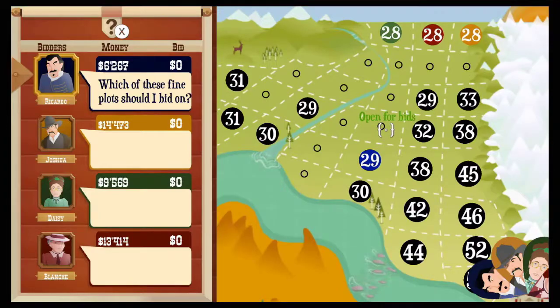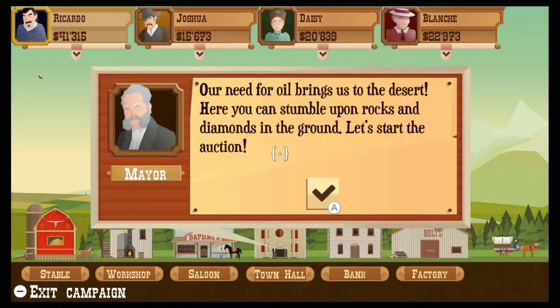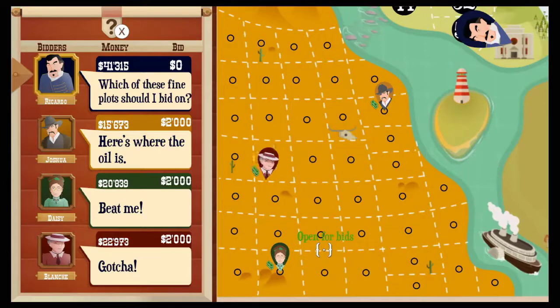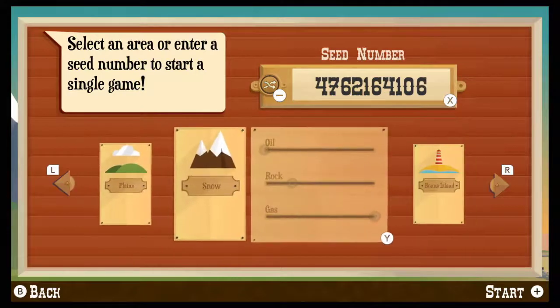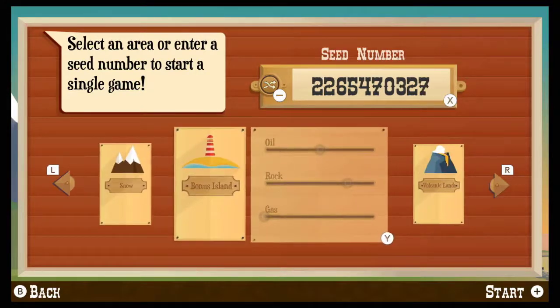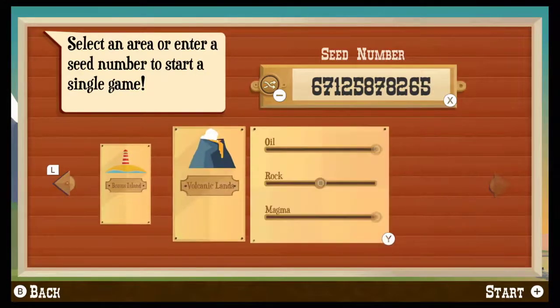From here you'll continue buying up territory, moving to different biomes, and eventually use your money to buy the town itself, unless your competition can beat you to it. And if the campaign isn't for you, or you've completed it already, you can choose a single game where you can adjust different parameters, including how much oil is present, rocks that can block your drills, streams of magma, or pockets of gas that can be used to temporarily boost oil prices.